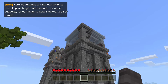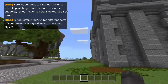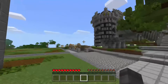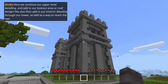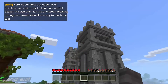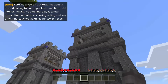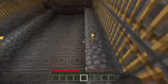Can we continue to raise our tower to near its peak height? Are there ladders yet? Not yet - I think I have to wait another stage or two. Here we continue our upper level detailing and add our lookout area or roof design, then add interior detailing and a way to reach the top. Finally, we finish off the tower by adding extra detailing to the upper level, balcony railings, and any final touches our tower needs.